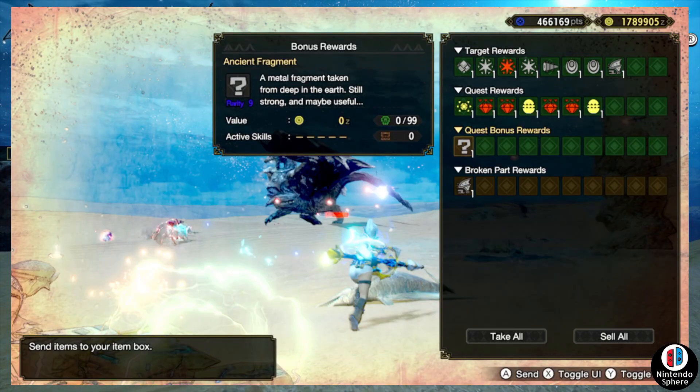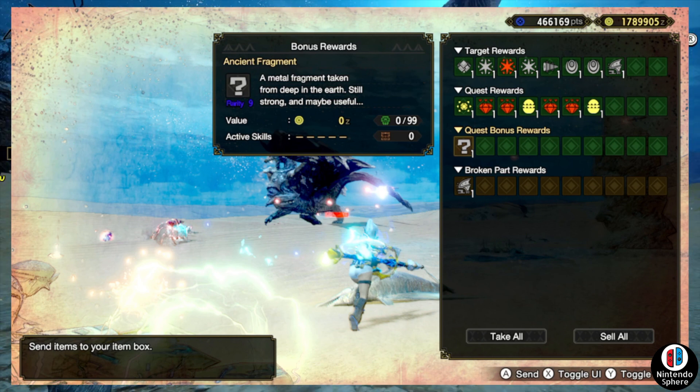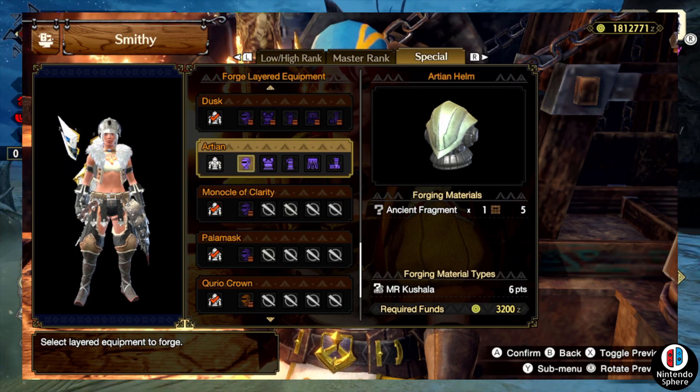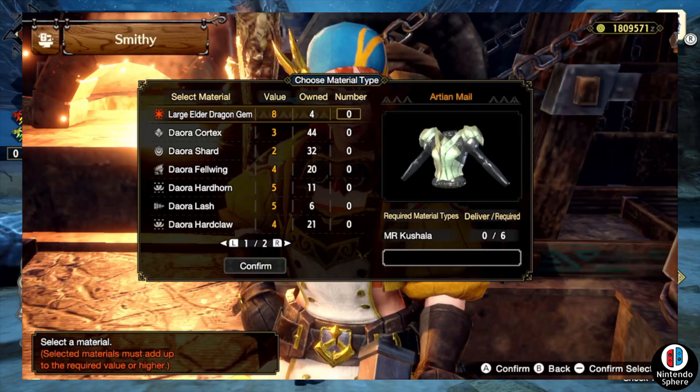Once you take it down, keep your eyes peeled on the items rewards tab. Just like every single free armor set reward, you're looking for one specific item in the quest bonus reward in the third row — the green row. There will be a question mark item called the Ancient Fragment, a rarity 9 item described as 'a metal fragment taken from deep in the earth, still strong and may be useful.' Personally I had bad luck with this — I had to do the quest four separate times, getting one per run the first three times, then two on the fourth. The RNG is just the way it is.